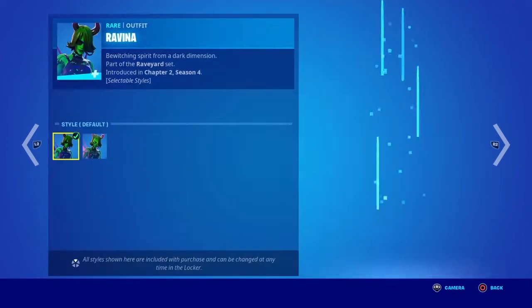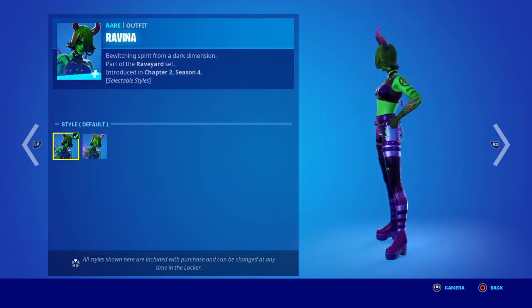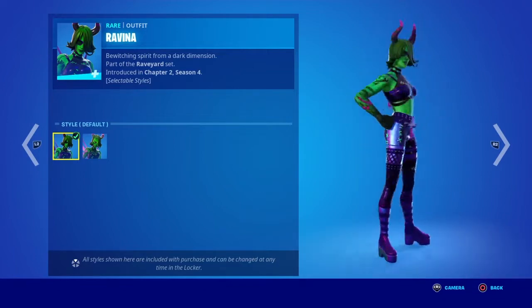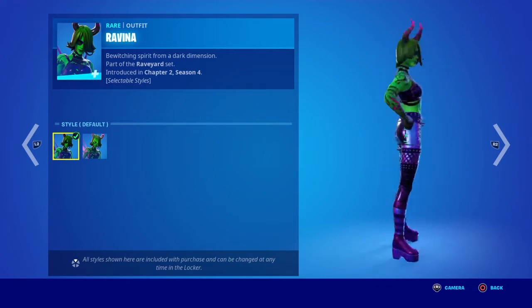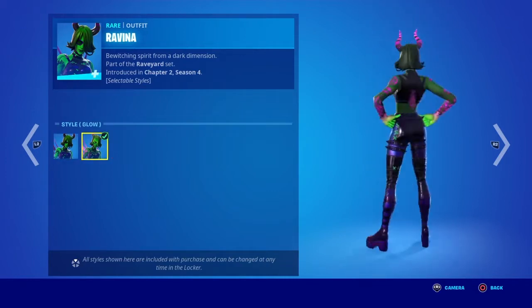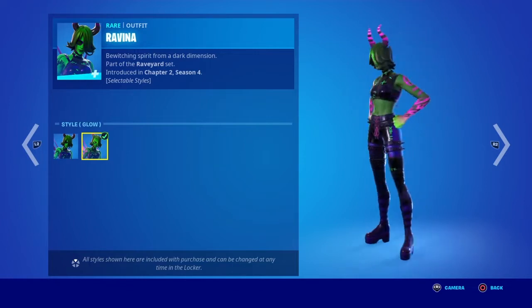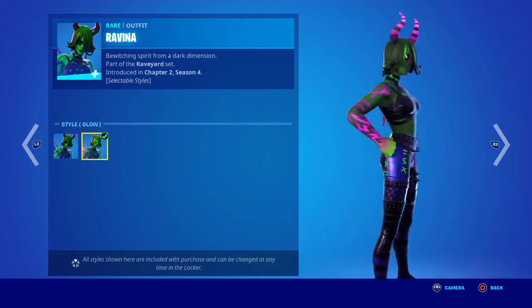We got the Ravina skin — this is the default style. This will probably be in the spooky offers tomorrow night. We should also be getting a new Fort Nightmares card this week, and some Fortnite Nightmares content too. They didn't really announce much information about it, but if you read the Fort Nightmares blog post you'll see what I mean.